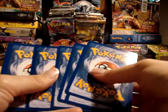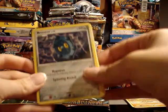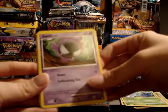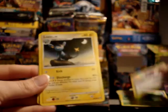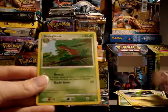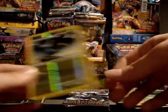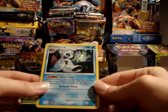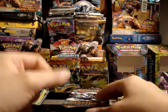Alright, so now we're on to the Arceus pack. Bronzor, Rattata, Tangela, Ghastly, Burmy Trash Cloak, Department Store Girl, Luxio, and Grovyle. No e-belts or anything useful in that regard. My reverse is a Luxio. And my rare — oh nice, a Frostglass holo. Both of those are up for trade.